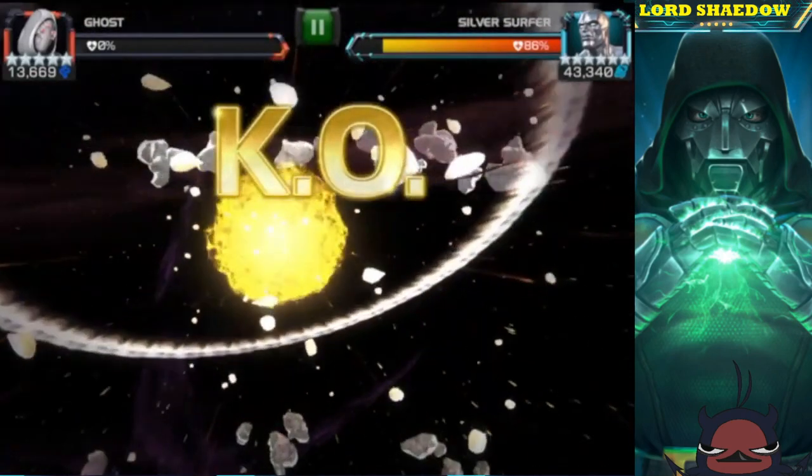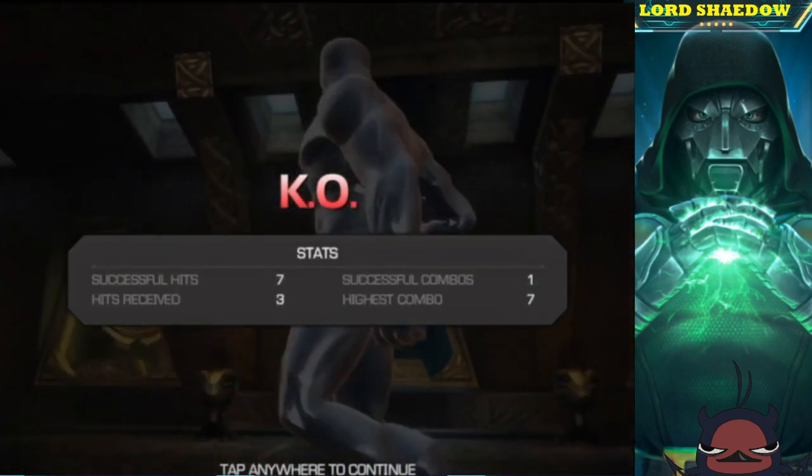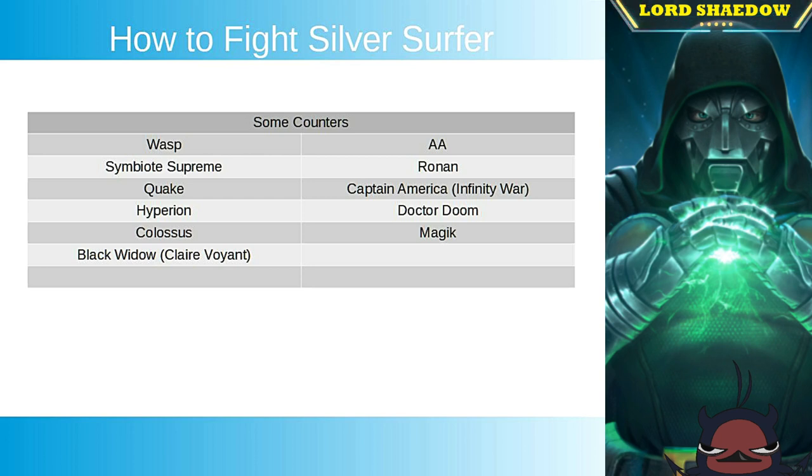It's not an exhaustive list, but you have Wasp, Archangel, Ronin, and Symbiote Supreme. Symbiote Supreme is an excellent counter especially since Silver Surfer gets a lot of buffs — Symbiote Supreme can stagger, which nullifies those buffs, deals damage, and if you're running Mystic Dispersion you're going to be cycling special threes like crazy. It makes the fight pretty straightforward and easy. That's going to do it — hopefully you enjoyed the video, click like, subscribe, leave a comment, and have a blessed day.